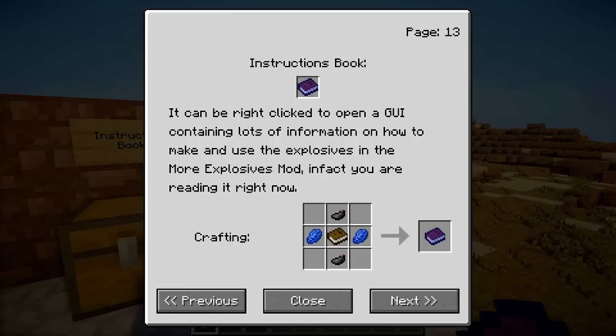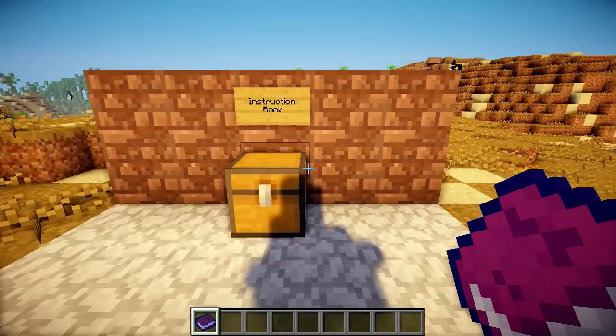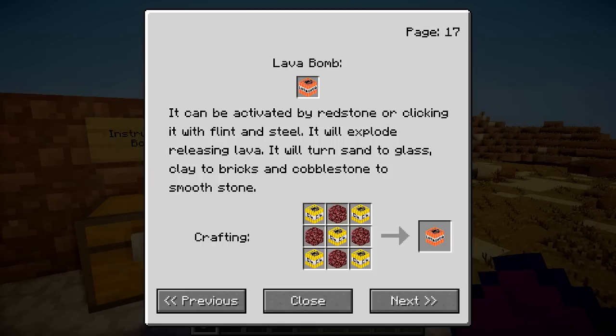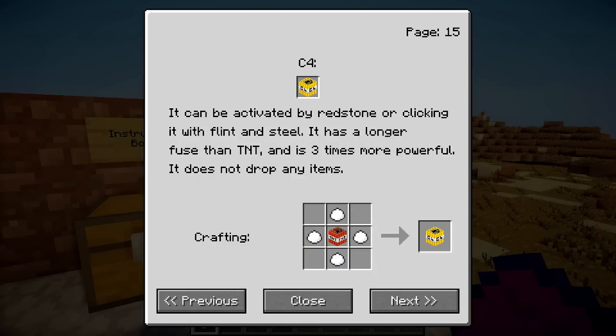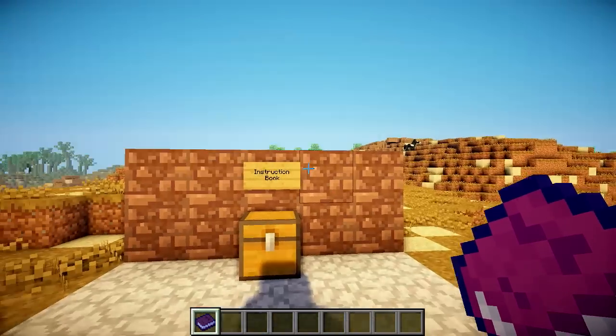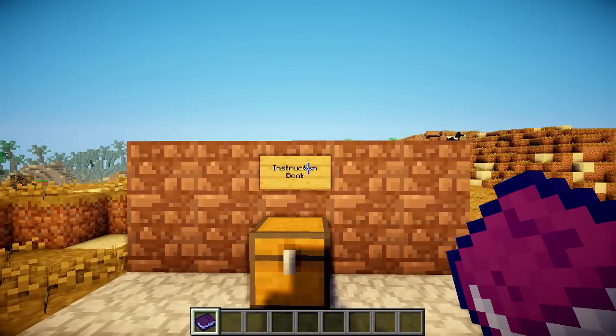Here's the Instruction Book — you can actually find the crafting recipe for the Instruction Book in the Instruction Book itself, which is kind of pointless, but we'll go with it. To craft an Instruction Book you need all of this stuff, then you just go through it and choose any item to see how you craft it. So here we've got a lava bomb, and this is how you craft it, and if you want to know how to craft C4 you click on that, and boom.